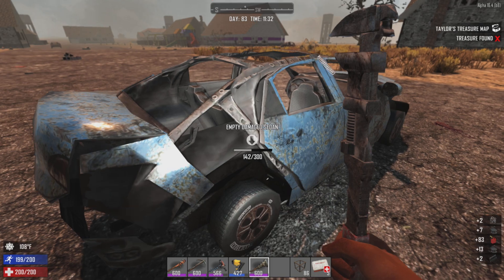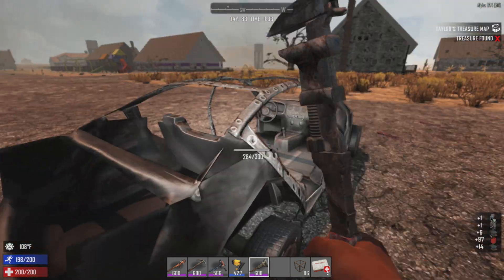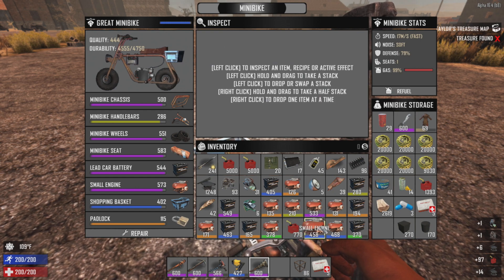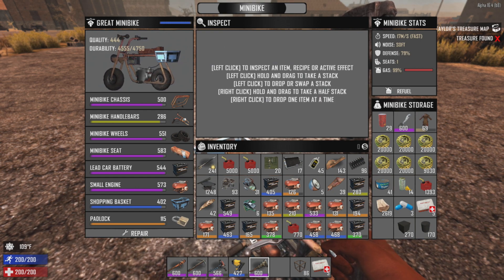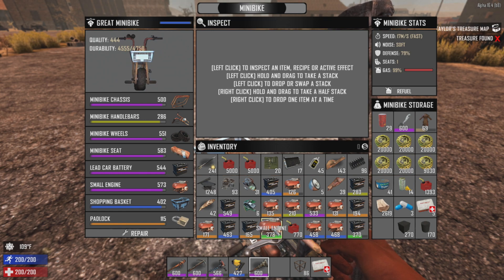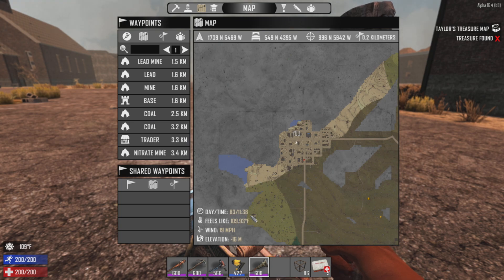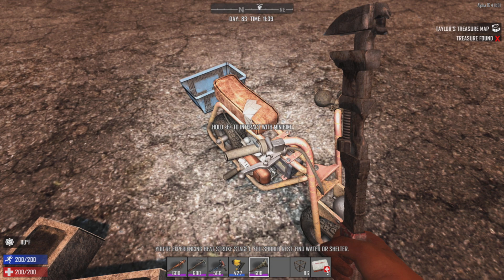We did get one purple engine - that's nice. We might not be at this too much longer. Let me see what I can put in the mini bike here - might need to head to the trader. Let's see if the trader has a workbench where I can combine some of these garbage engines.